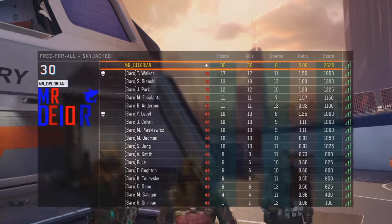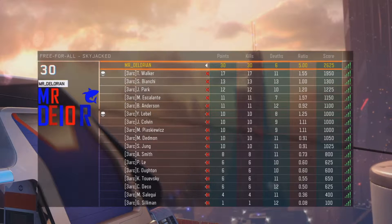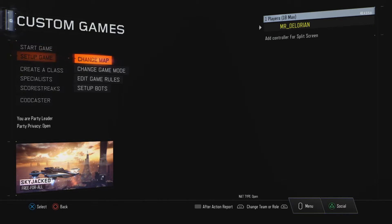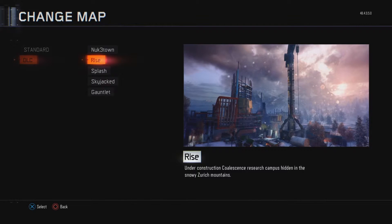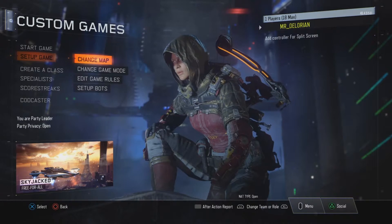Perfect 30 and 6 to finish the game — obviously first place, a 5.00 ratio, and a score of 2002. That was all I was able to upload for Skyjacked. Hope you guys enjoyed it — give the video a big fat thumbs up. Skyjacked is awesome. Comment below if you want me to do Rise and Gauntlet, the two maps I haven't done yet. See you guys later!